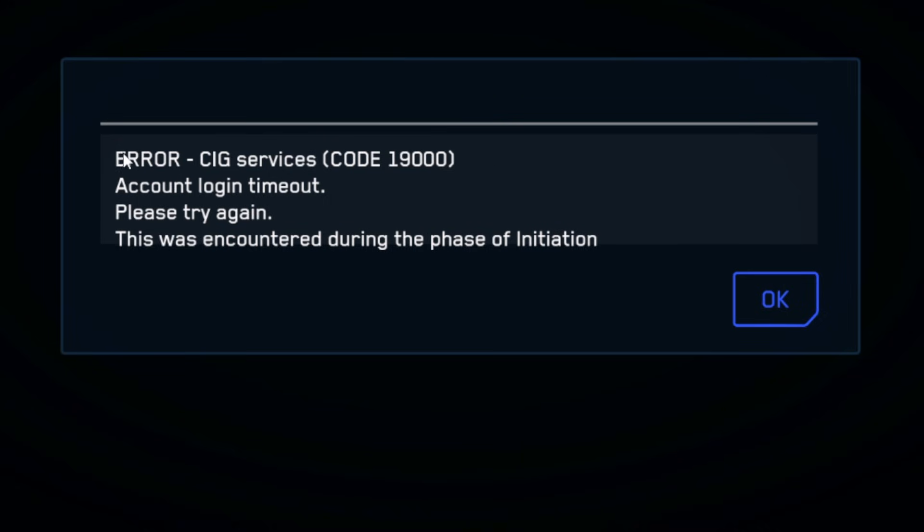If you get this error in Star Citizen which says 'Error CIG Services' with error code 90000, watch this video till the end and you'll be able to resolve this issue.